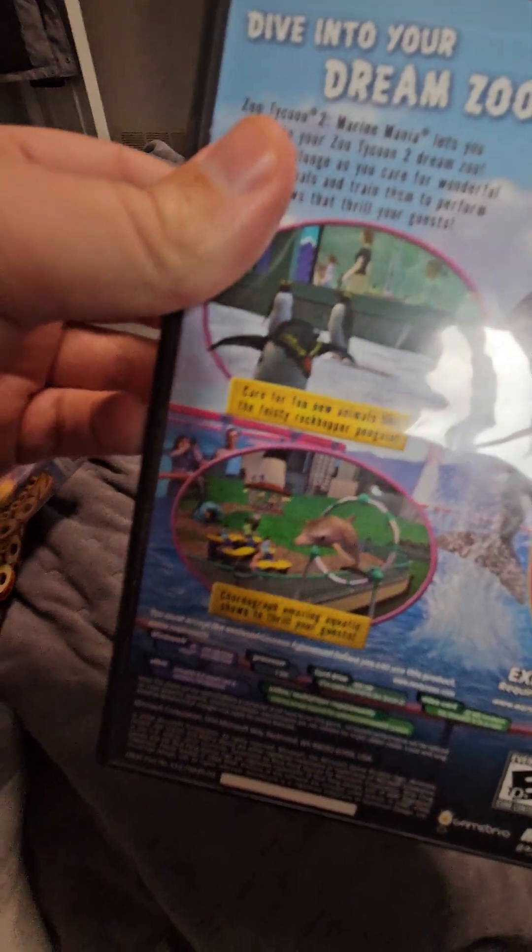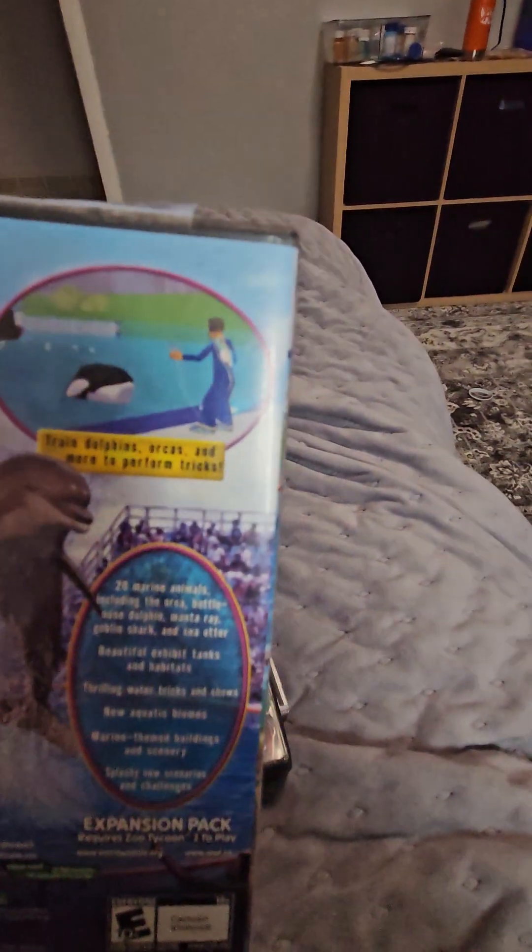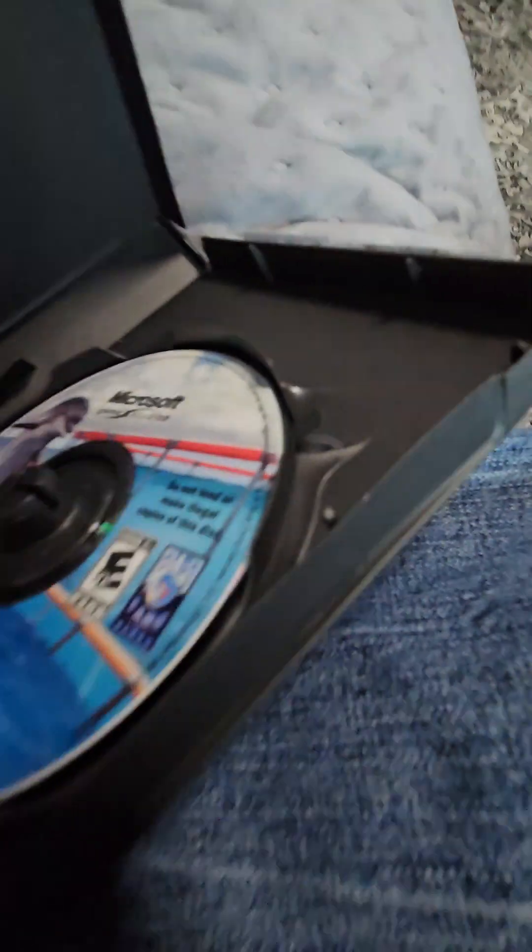Here's the emperor penguins, dolphins, whales, or whatever — the orca, the killer whale by the way. Open this up. Here's the disc. There's some good artwork on there, including the dolphin.